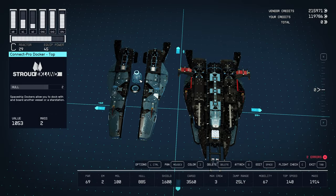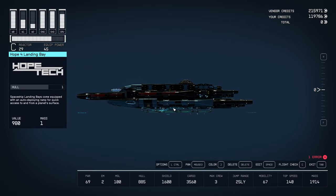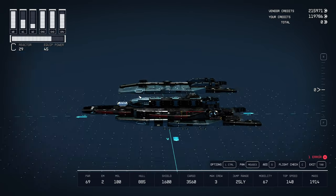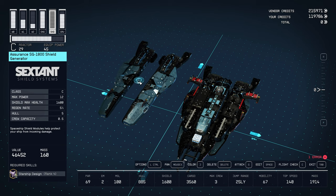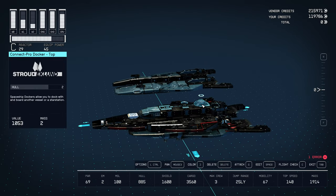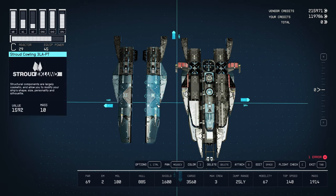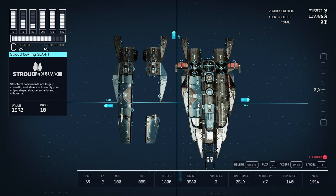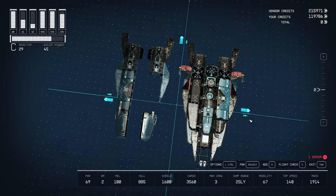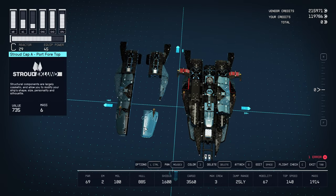Look at this beefy bad boy — the Surgeon SG1800 Shield Generator. Shield Max Health 1600? Max Power 12 though — holy crap. Moving this in front of the docker. Working from the center, I've got the Stroud Eklund 3-LAPT attaching over here. Then the Stroud Eklund Stroud Cap Port 4 — this one also has a Vanguard Obliterator on it. So I've got six total. Go big or go home.